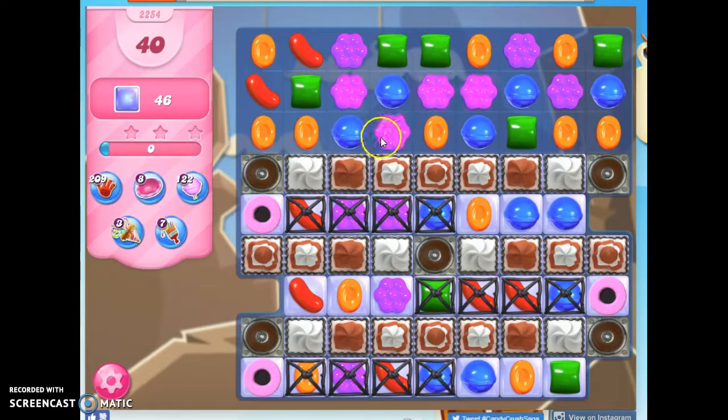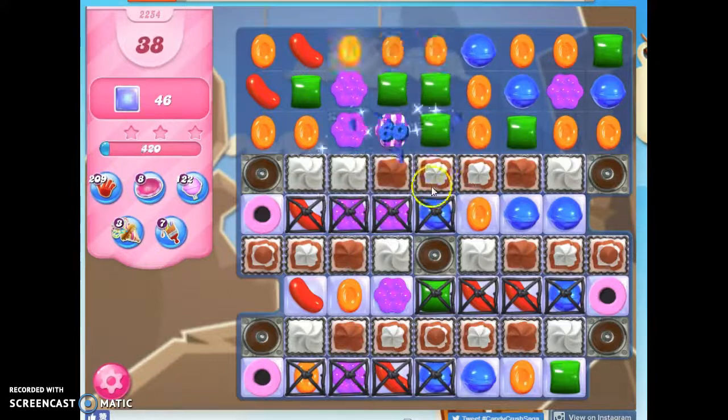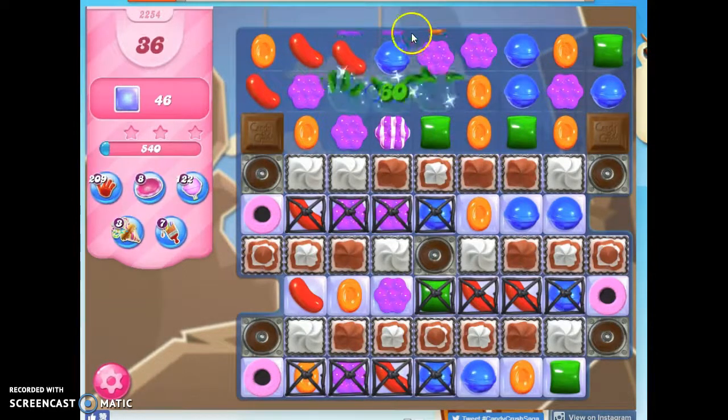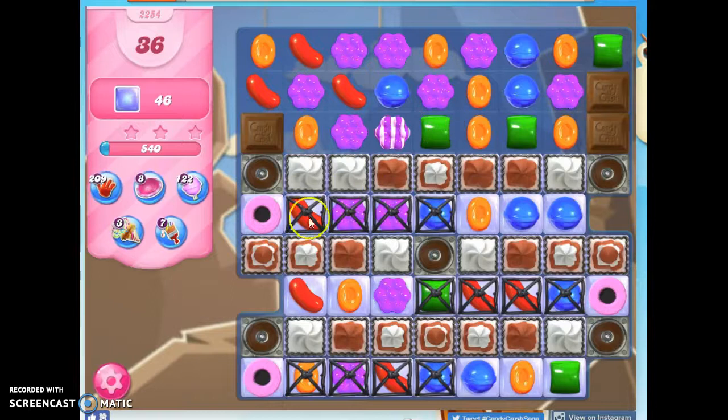I do have an opportunity to make a stride either here or here. I'm going to take this one, and then I'm going to use this blue here to try to cut through some of this frosting. The chocolate can grow every time I don't take out something, but right now no chocolate can grow from here.